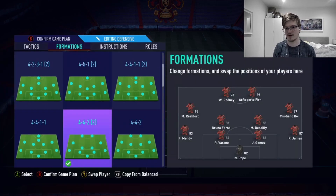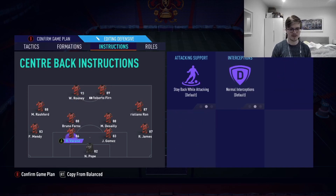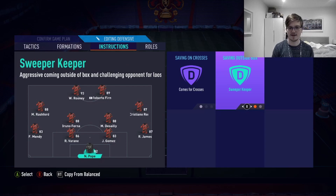Two corners, two free kicks. Ronaldo is on the right to keep him as far from game as possible — he's the 87 flashback Ronaldo and I'm stuck with him. Rooney and Firmino make sense as strikers. Rashford is a good winger. Bruno Fernandes and Desai in midfield. Desai is one of the best CDMs I've played — better than even Maldini in that position.